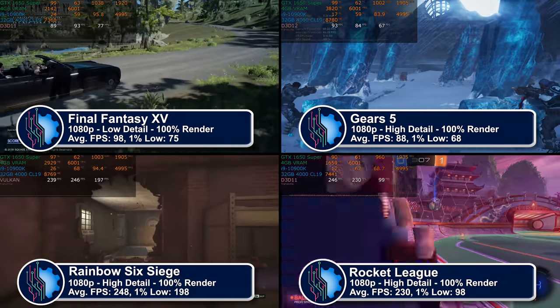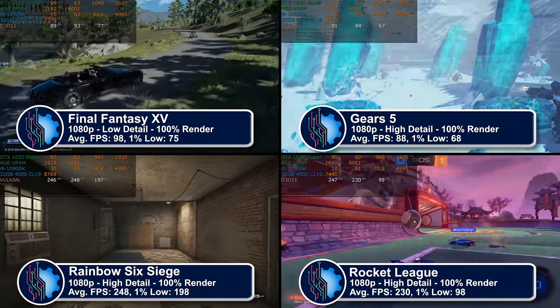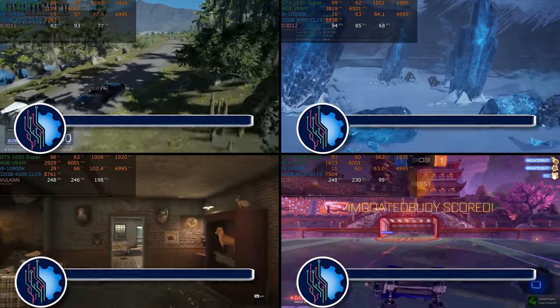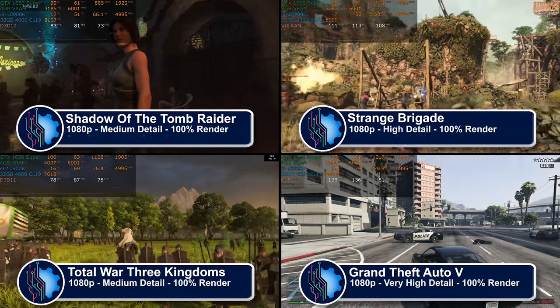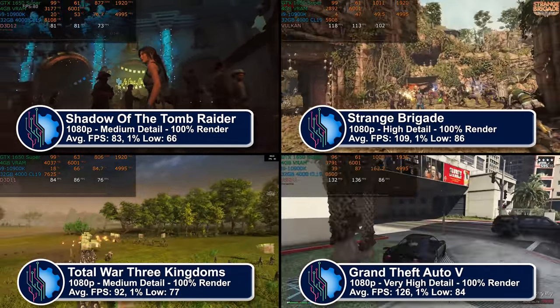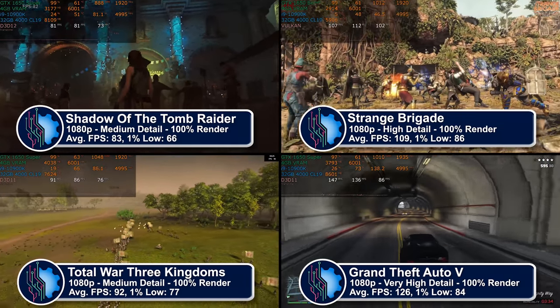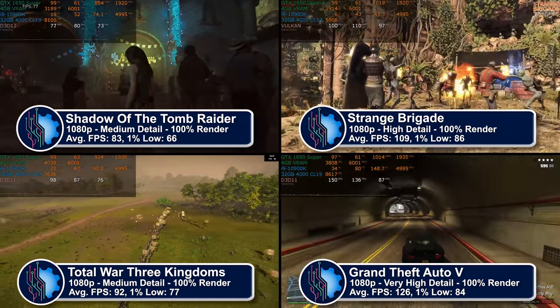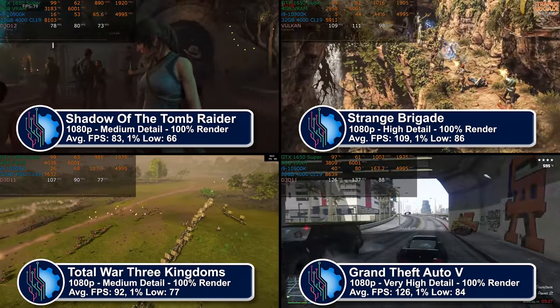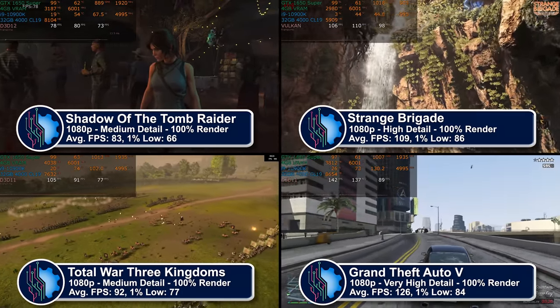Rocket League and Siege are the sort of games where 144 frames per second matters far more than, for example, Final Fantasy XV. Finally, we have Shadow of the Tomb Raider, Strange Brigade, Total War Three Kingdoms, and — because I miscounted the games while writing the script — more GTA 5 footage, because 40 minutes of benchmarking and why the heck not? That game is way too much fun.